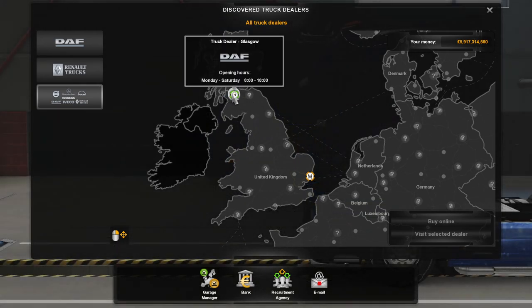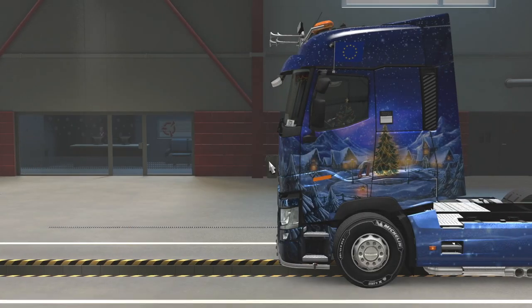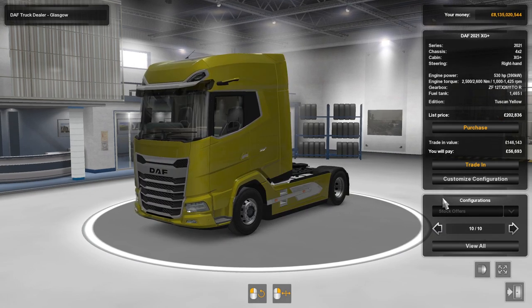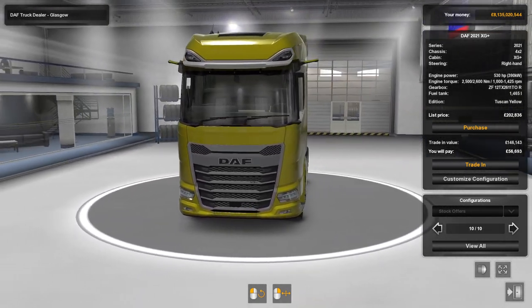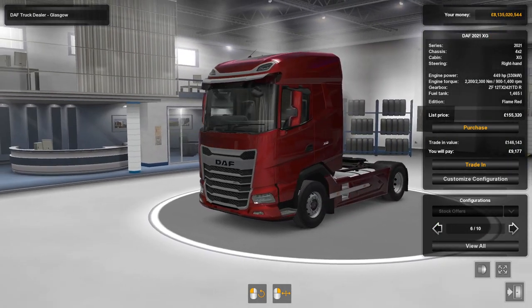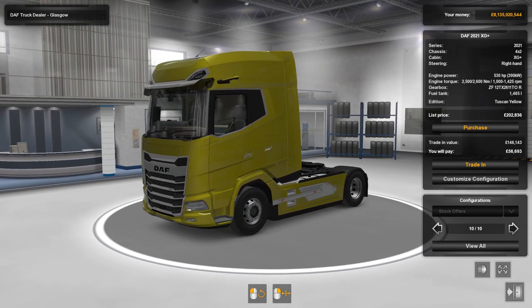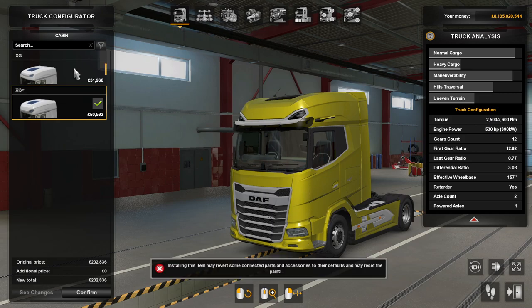To get this truck you need to visit a DAF truck dealer. I'm up here in Glasgow at a DAF dealer, so let's visit. Once this loads up, you can see the new DAF 2021 XG Plus at the top, and if you go down slightly there's another version as well — basically the same but not the Plus version.